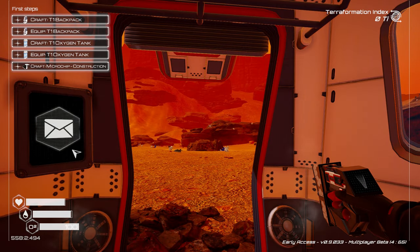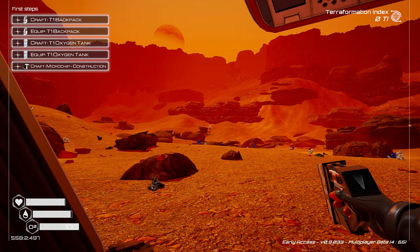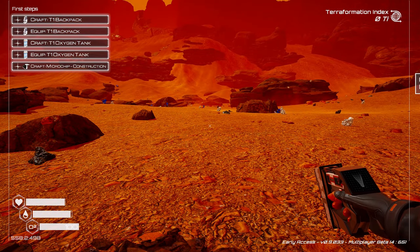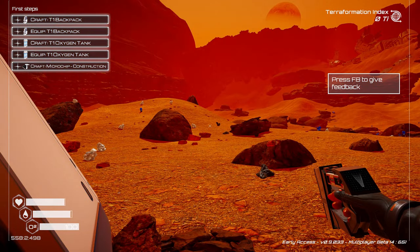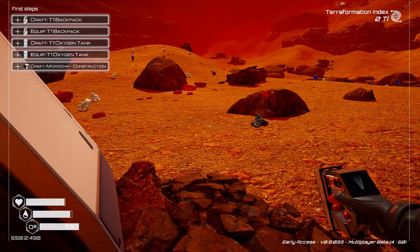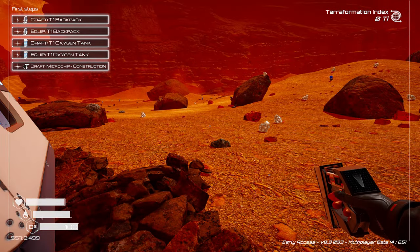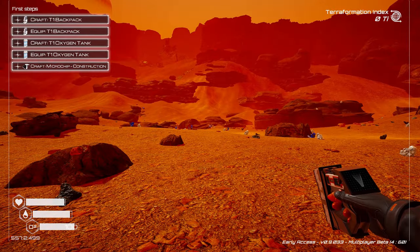When we first crash onto the planet, we're going to be right here in a dry lake bed. Just a little bit of a tip: as the planet warms up and the ice melts, this is going to be a lake. You don't want to build here, so make sure you get everything down on the bottom of this lake bed that you can, including the materials you see here.